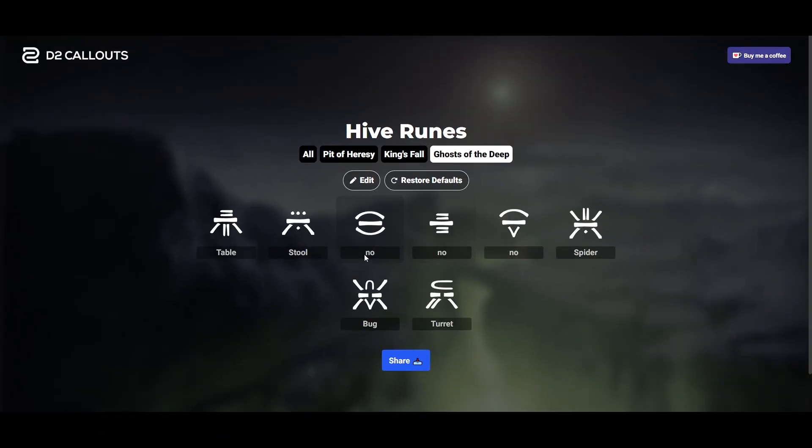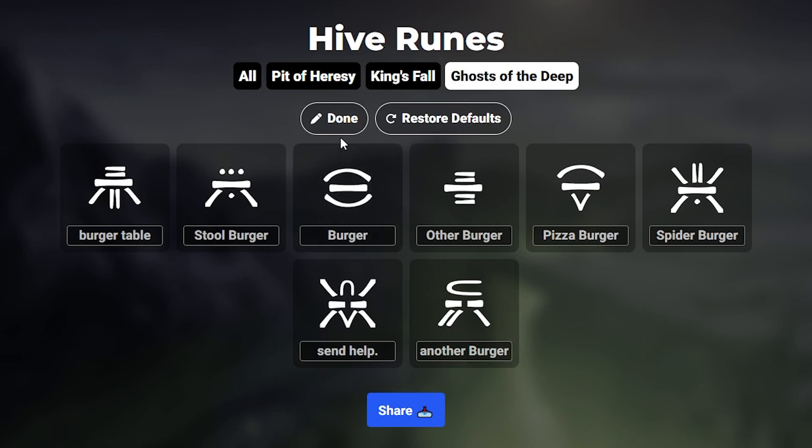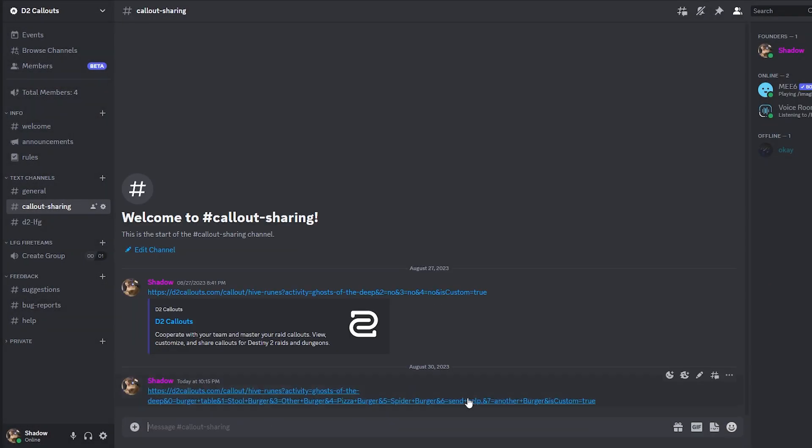Then you can change the symbols however you like by clicking on them and editing their names, or you can just leave them as defaults. Once you finish, you just press done and then click share to copy the link, and then you can share your callouts with your team.